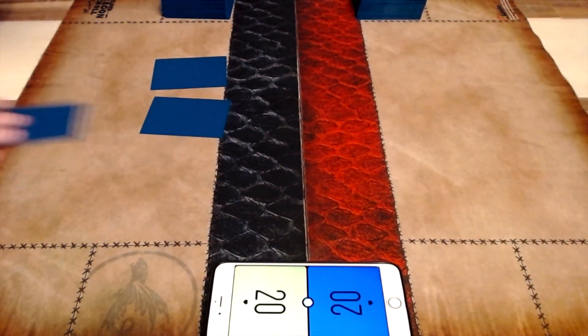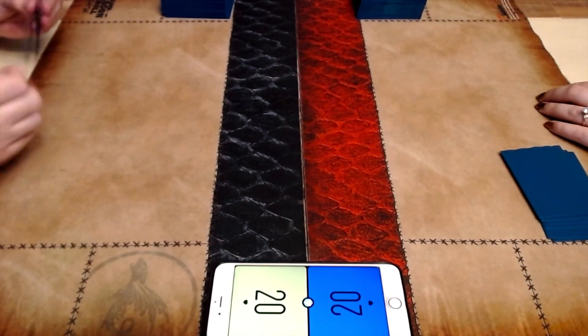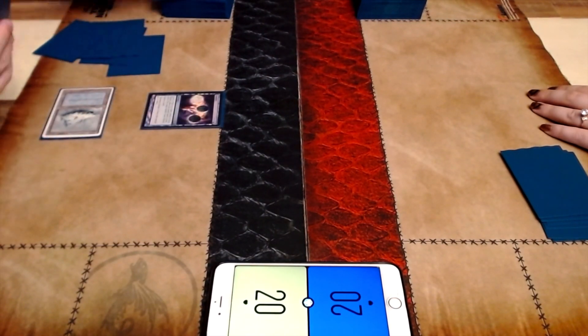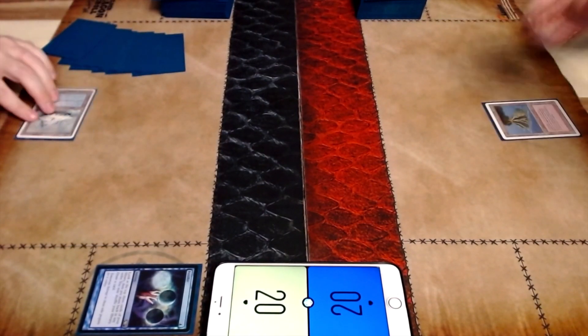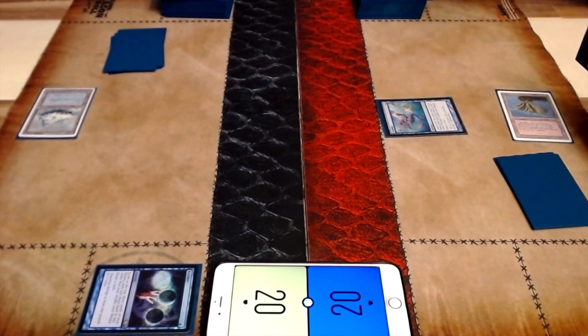Going into game one, it looks like I end up being on the play, and we both end up keeping on seven. I go ahead and just start out with the classic basic land into Ponder. It looks like I keep on top, so I'm pretty happy with that.